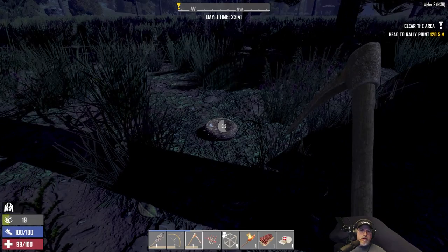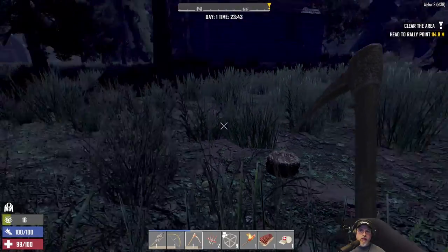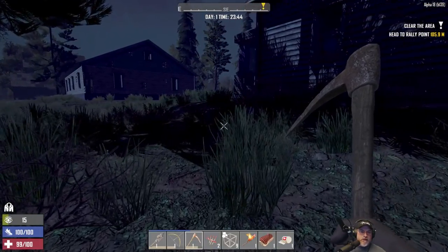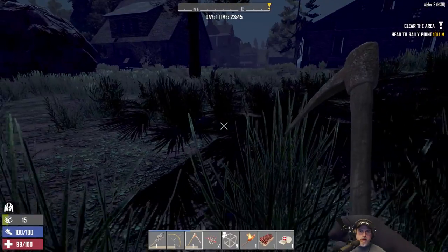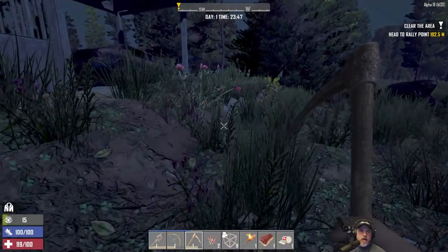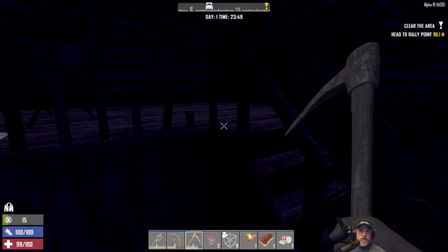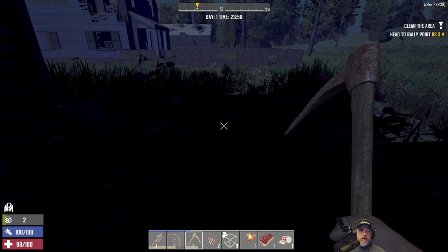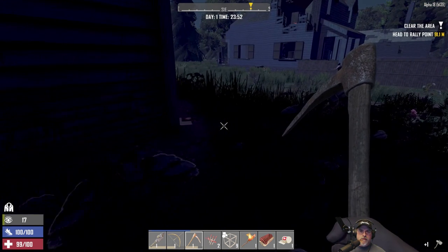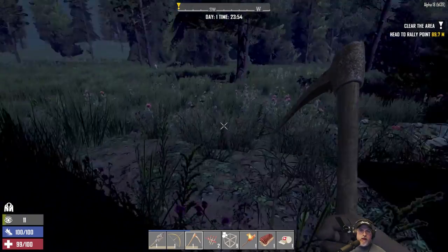Let's move away from these Zekes - they're all over the place. I did read in the patch notes that they increased zombie spawns in the wasteland at night, but it seems like they increased them all over the place, not just the wasteland. I'm damn near surrounded by them. This whole house is just surrounded by these guys.